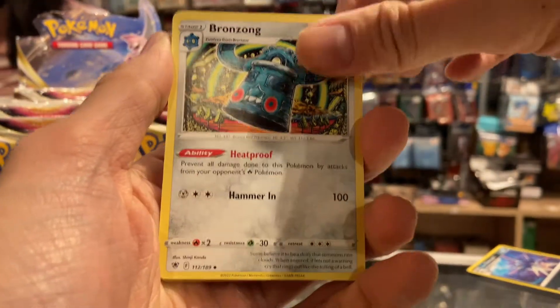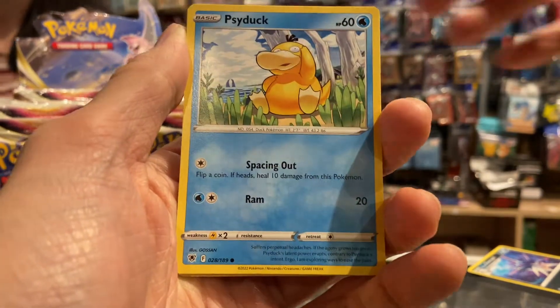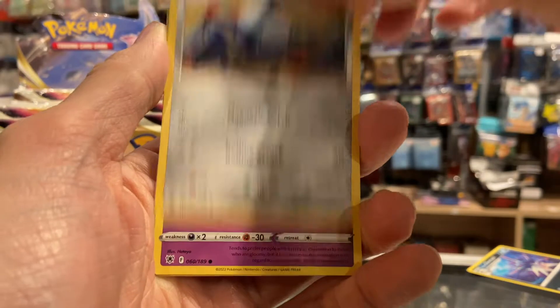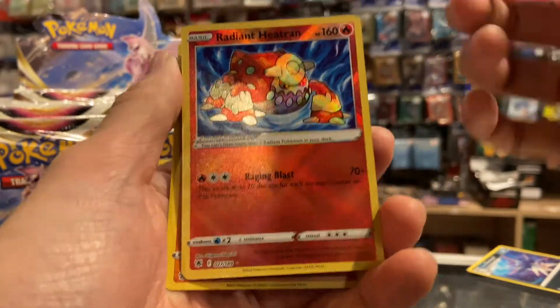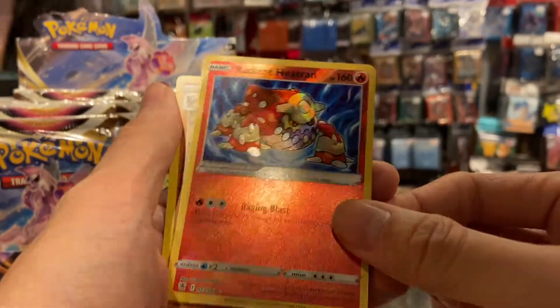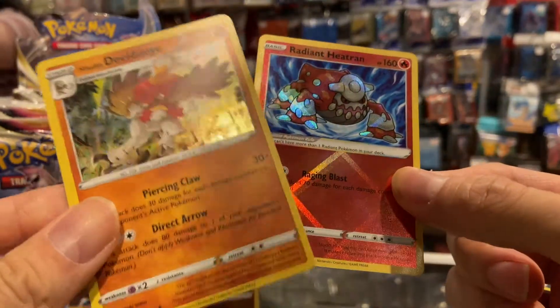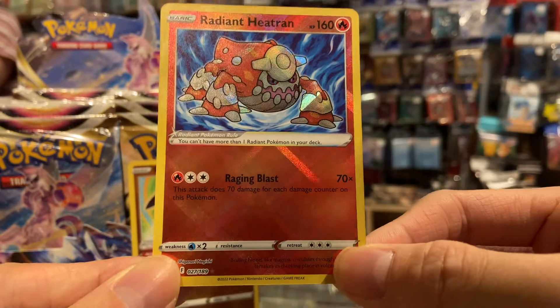We got Super Effective Glasses, Bronzong — actually, I have never seen any of this set's content before so it's very interesting. We got Magnemite, Rufflet. Oh guys — another Radiant card! That's so cool, another Radiant card. And we got a Holo Rare as well. Our second hit is this Radiant Heatran, guys!